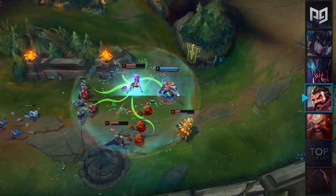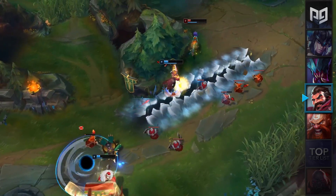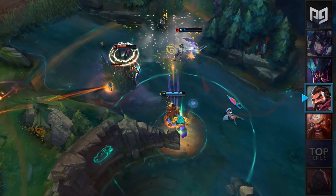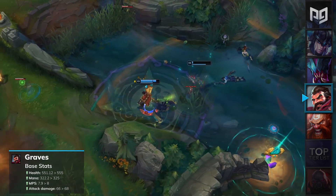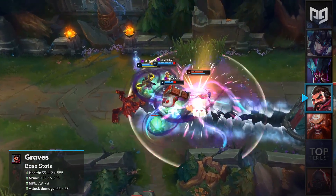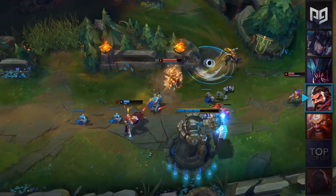Ever since the jungle EXP nerfs, Graves has been struggling to keep up in the current meta. His hard farm playstyle was nerfed significantly, and the jungle meta favors champions who aggressively spam early ganks like Elise, Nunu, Vi, and J4. For patch 9.19, Graves will receive a few minor stat adjustments to his HP, base mana, and mana regen. In addition to this, his base AD will be increased from 66 to 68. This is a very minor buff, but it'll help out his early clear speed nonetheless. Graves will remain in our jungle B-tier this patch.